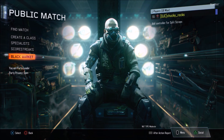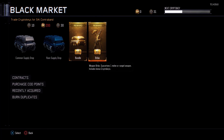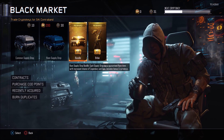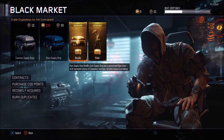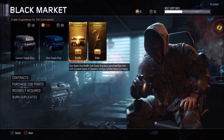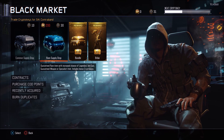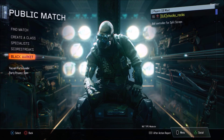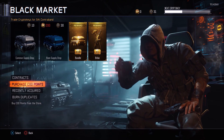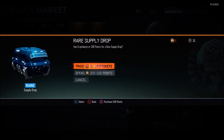Today we're gonna have a big supply drop opening — not really big, but what we're gonna be opening is huge. We're gonna open a weapon bribe, so first we'll open the 10 supply drops, then whatever rare supply drops we have left, and then the weapon bribe. I'm real hyped for this. These have been sitting here for a few days — I've been trying to get to level 55 so I can show you guys when I prestige and show you all the new camos we get.